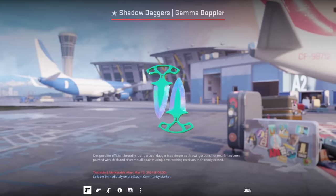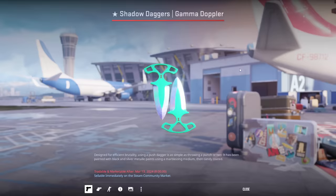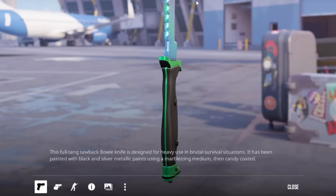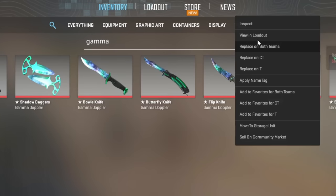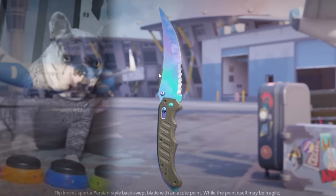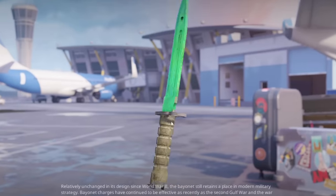Oh my god, the shadow daggers are sick with the handle. Shadow daggers are insane. I'm not gonna lie, if you compare it to like a Bowie, look at the handle — it's kinda lame. I like this line that goes around it. But let's look at the flip knife. The flip knife handle is fucking lame on a Gamma Doppler. Same with a Bionet, yeah, there's nothing. The handle is ass.